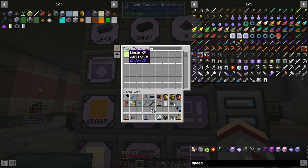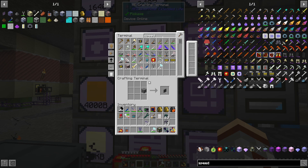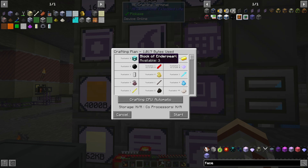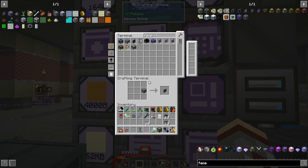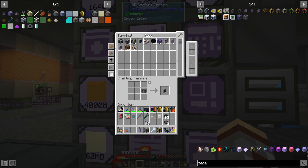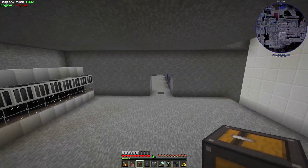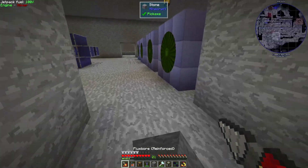I could swear a couple episodes ago I was out of liquid XP, but now we have a ton of it. Anyway, I want to experiment with this. I already have one — might need an item interface. Let me think about how to do this properly.